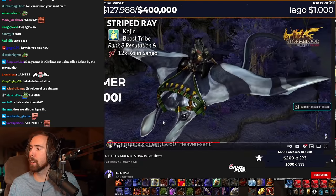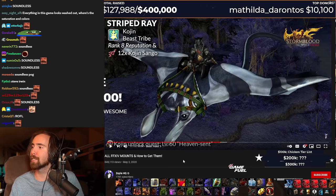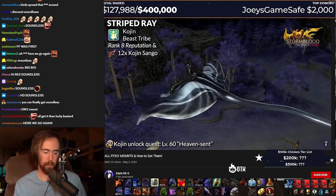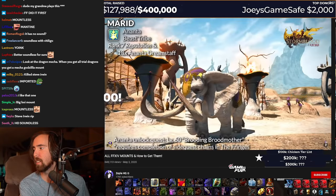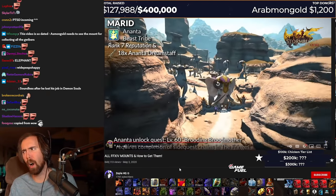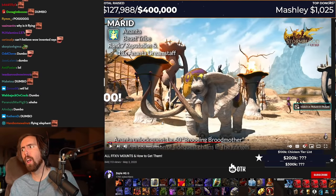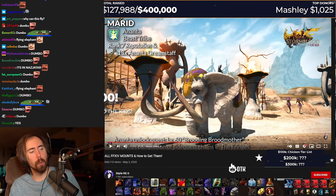Striped ray. Wait, what is it? It's soundless. Yo, it's soundless. Oh my god. Look at it. What the fuck? Awww. Awww. Woah. Okay. Alright. So the elephant is really cool. But it's Dumbo. Yeah, true.